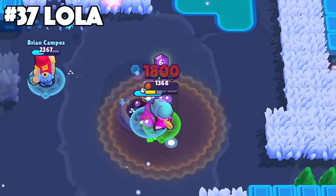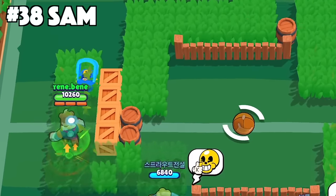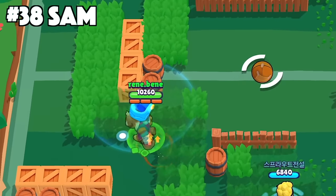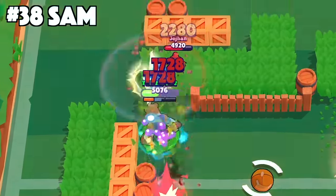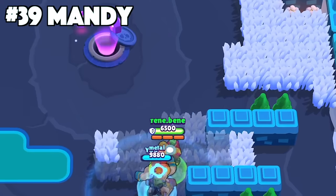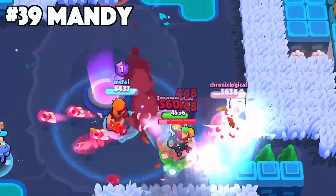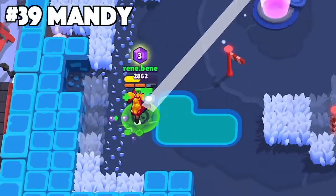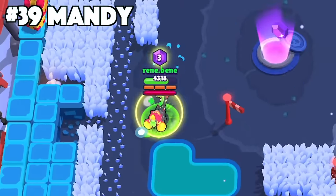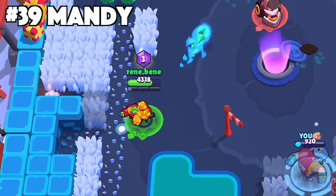With Sam, always be throwing your knuckle dusters — be trigger happy with it. Just throw it against the wall to heal up or gain that momentary movement speed buff while you're without them. With Mandy, do not always depend on standing still to increase your attack range and projectile speed. Sometimes it's still better to stay mobile and apply pressure onto the enemies instead of just standing still and making yourself an easier target.